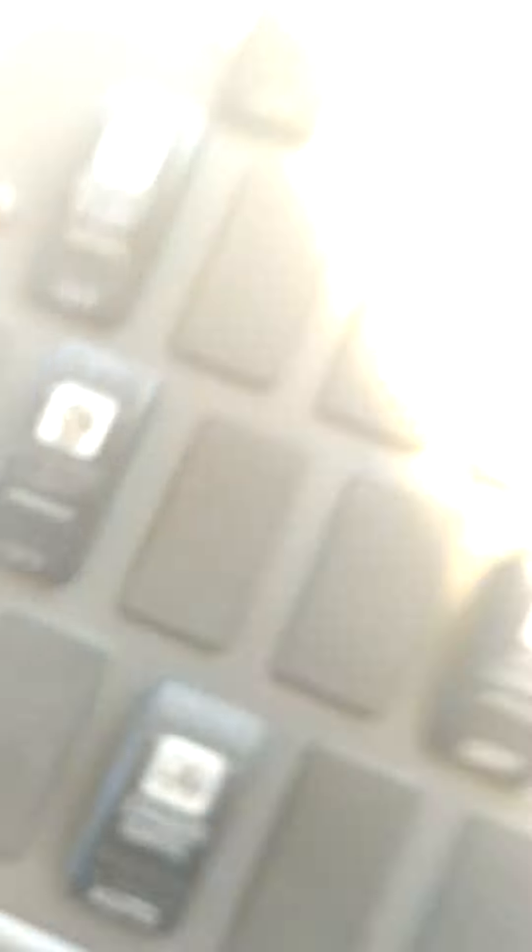Basic switches, you know: cross gate, dome lights, defrost fan, driver heater, rear heat, boost pump, strobe light.